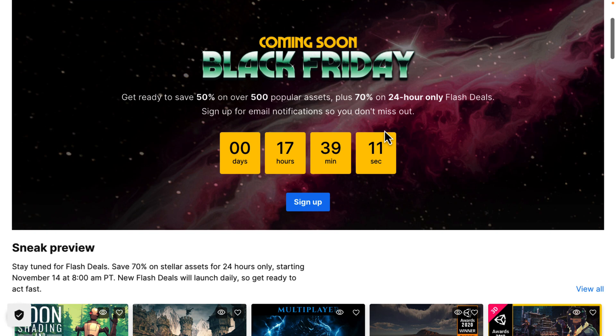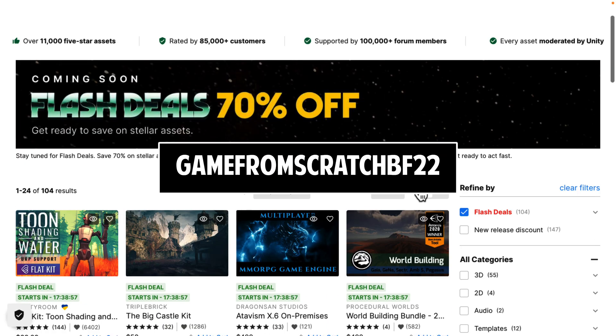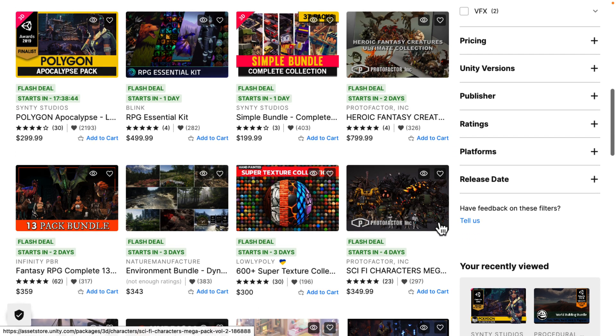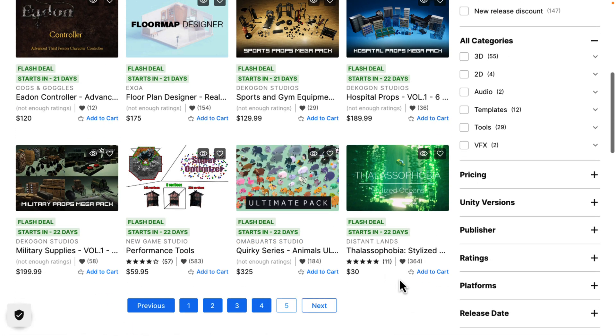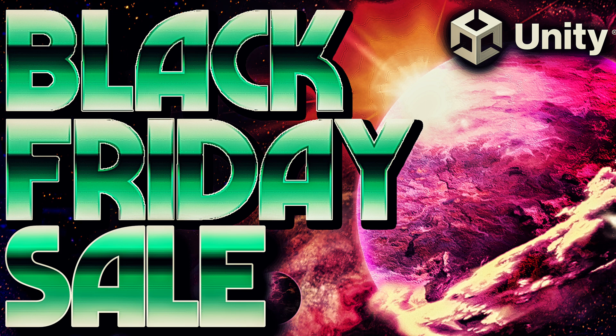On top of that you have 500 of the most popular items also 50% off. I can't show you them because I'm recording this the day before the sale goes live, but you do have the ability to come in and check out all the sales that are going to be happening. Remember the code Game From Scratch BF22 saves an additional 10% off everything, stacking — so 70% plus 10% at checkout. I do like the new format they're going with. There's no FOMO, no shock — you know what the entire sale is going to be from beginning to end, so you can plan accordingly. Let me know what you think, and thank you to the Unity Asset Store for sponsoring this video. Goodbye!